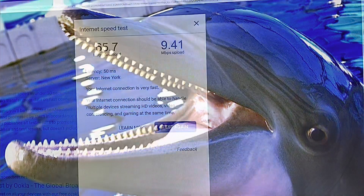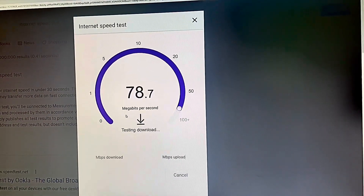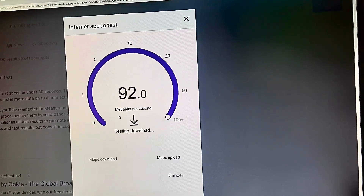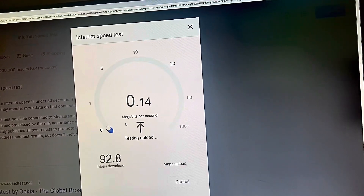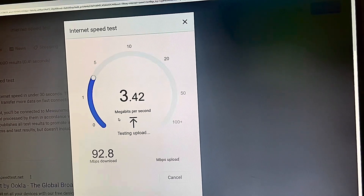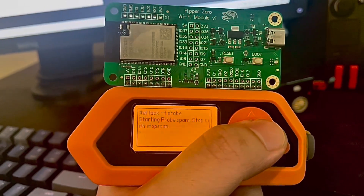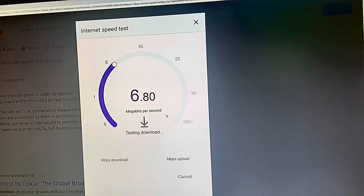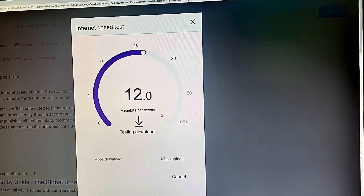Now for the probe attack. I will use this internet speedometer to determine if the attack has any effect. Here you can see, without the attack, I have about 100 MB per second download speed and 20 MB upload speed. Note: the actual speed is much slower than that, I'm not sure why. But if we execute the probe attack and run the speedometer again, you can see that it severely hinders my internet speed by spamming all those probe requests.